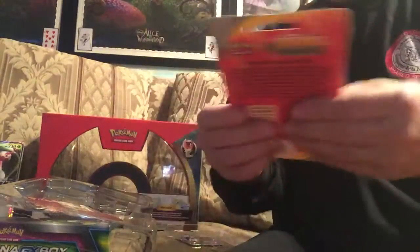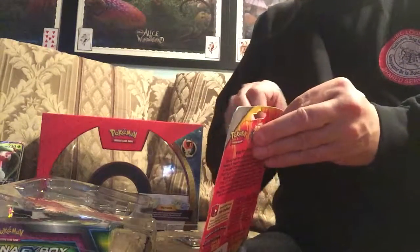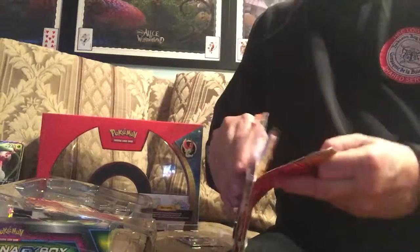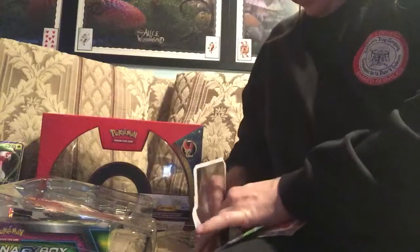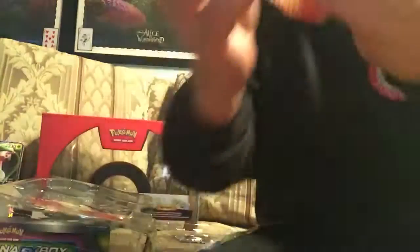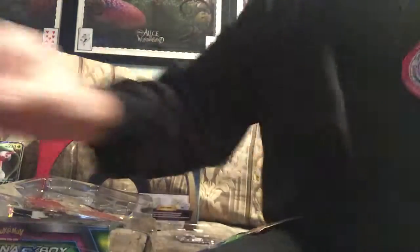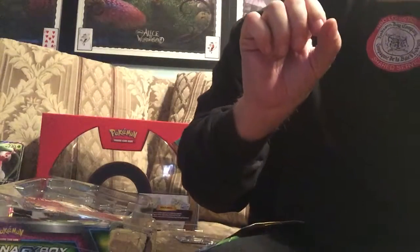We're going to take one more shot at this tonight. I'm going to open up this thing here — I found this the other day. It's a Roaring Skies promo type thing with a promo card in it. Let's pop all this stuff out of here and see what we get. Looks like that's Finneken on that coin. And it comes with a Heliolisk, and that's a Black Star promo.